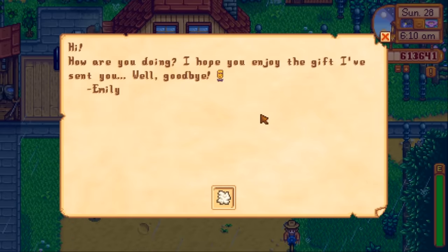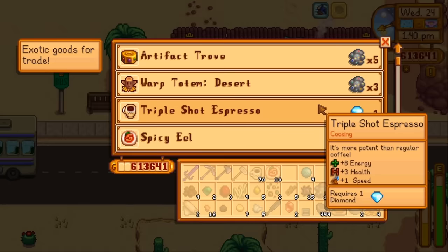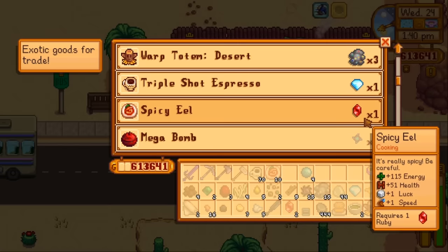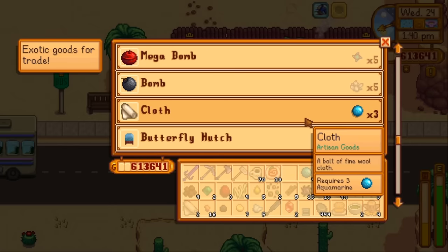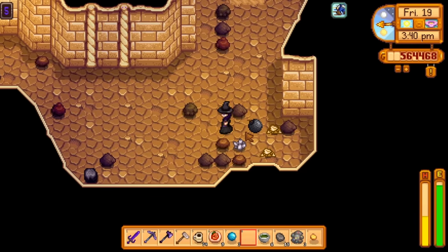Sometimes Emily may even send you some cloth or wool in the mail after you've reached at least one heart level with her. After you've unlocked access to the desert, the new desert merchant will sometimes have cloth for sale for 3 aquamarine. And in Skull Cavern, there will be mummies that have a chance to drop cloth as well.